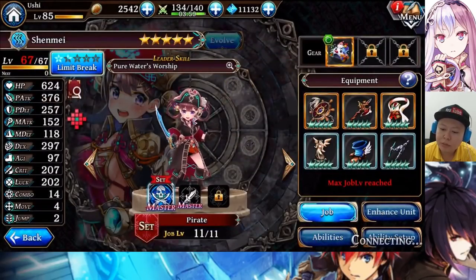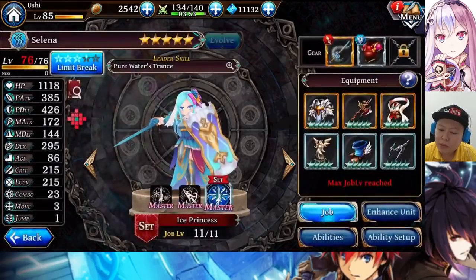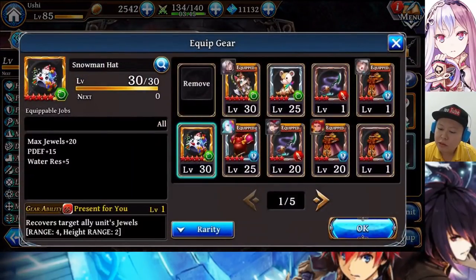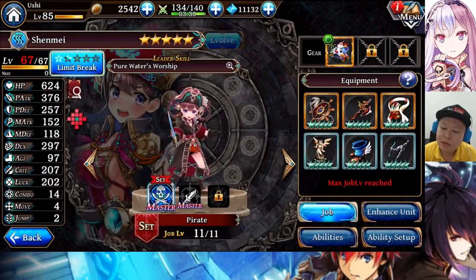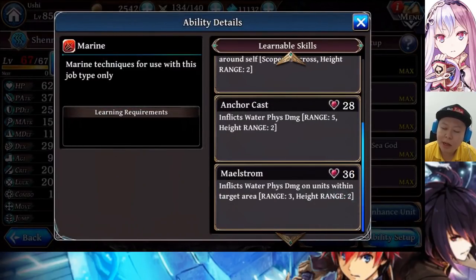If I equip the saber, the attack is almost 400. If I compare it to Selina, her attack is actually better. But instead I will use this one because it gives Max Jewel plus 20, and because of it, it allows her to use Milestorm, the AoE damage, right from the first turn, because the initial jewel will be 37.